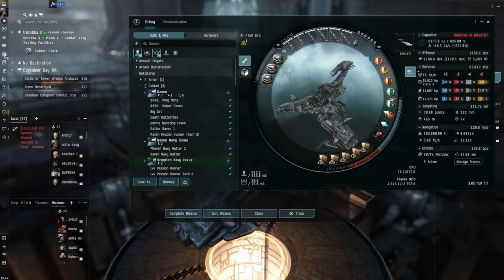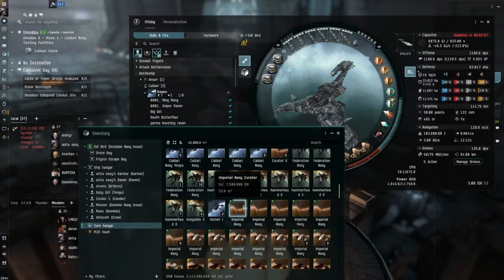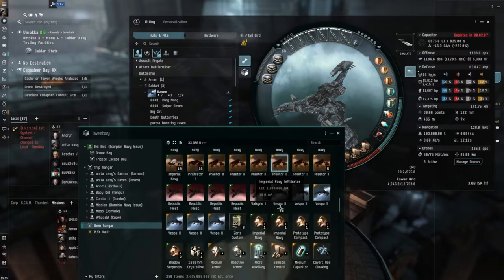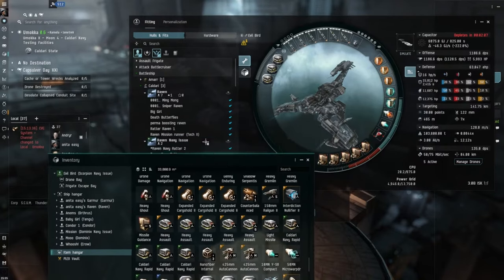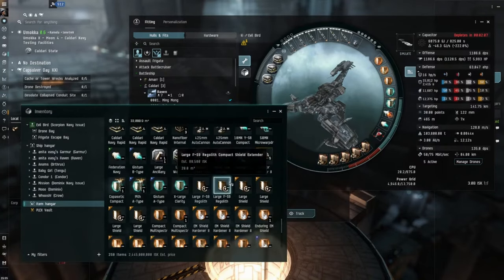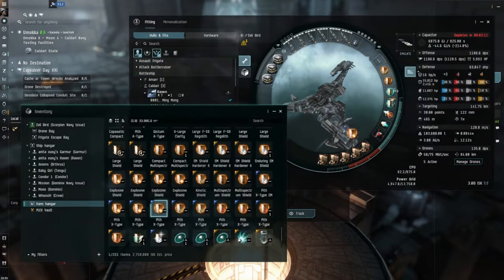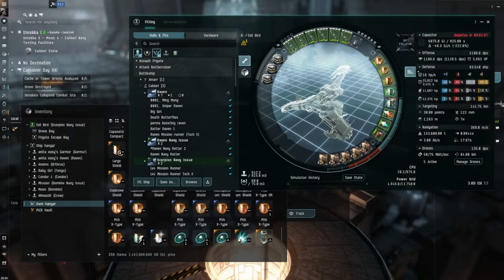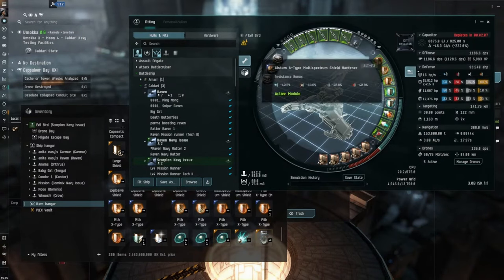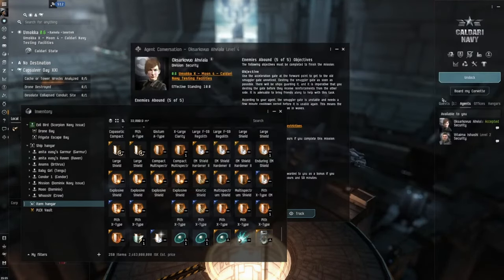I'm only gonna change one - obviously the kinetic. I think last time it was a little bit of a... the explosive wasn't really an issue, it was more kinetic. Anyway, we'll go with explosive. Let's just have a look at where we are then - explosive 89 and kinetic 87. I could take this off and put another explosive but let's see how we do.